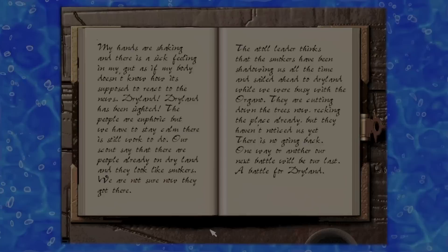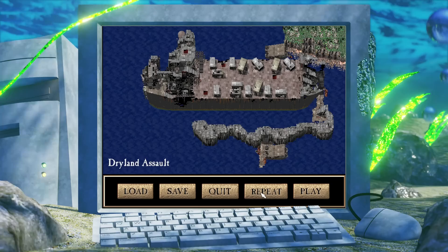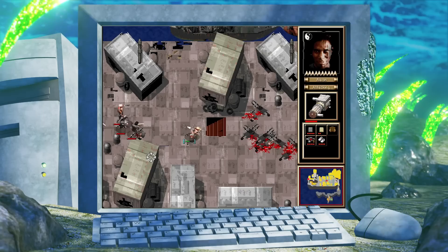We then get a cutscene with the Atoll leader giving an alarming speech about how the smokers have made it to dry land before us and are pillaging its natural resources. The Atoll leader tells us it's our destiny to protect dry land and ends his speech by chanting 'fight, fight, fight.' Our final journal entry has the Warchief speculating that the smokers were trailing us to dry land, and when we were busy fighting the Organos they sailed ahead of us. We have only one option — we must fight for dry land. Mission 22, 'Dry Land Assault,' has us attacking the Deez which has already made landfall. We are informed the Deacon is aboard and that we have an extremely tough fight ahead of us, but that dry land is the ultimate reward.